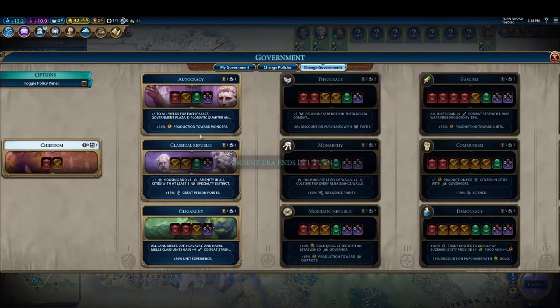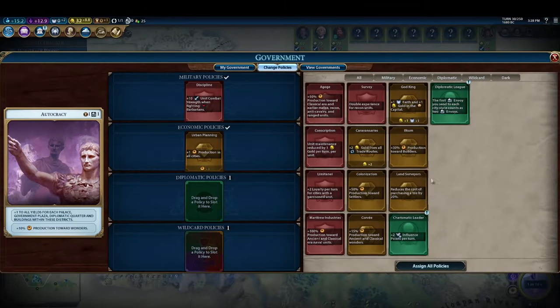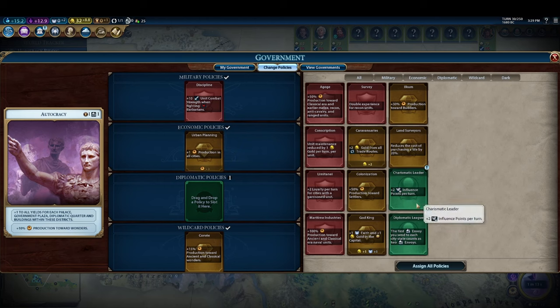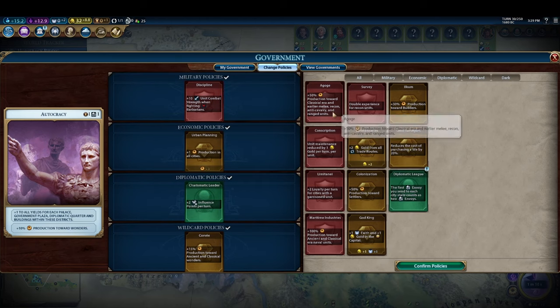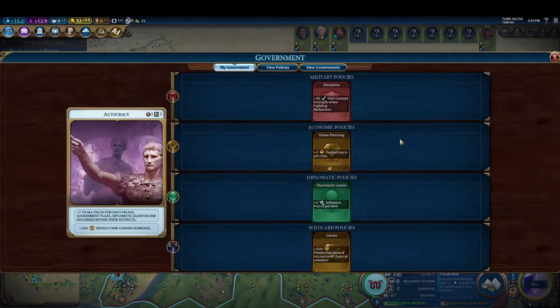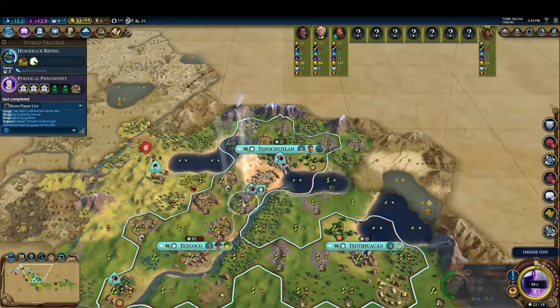Fast forwarding a bit, the time has finally come to start building the Pyramids. However, we don't want to get bogged down spending too long building a wonder when our capital should be pumping out settlers, so we go for the fast wonder strategy. We enter Autocracy as our government, as it's perfectly designed to rush this wonder — it grants ten percent extra production towards wonders, and since our capital has a palace and a government plaza, we're also gaining two production in the city. We compound this with a policy card for fifteen percent extra production towards wonders.